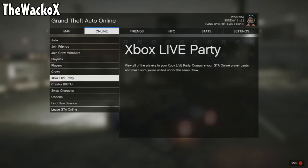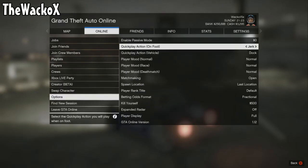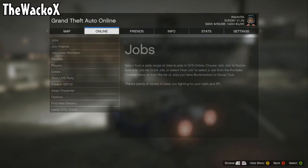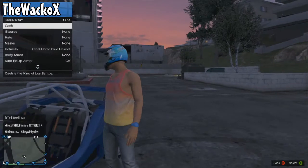The first thing you want to do to start this glitch off is press Start, go to Online, go down to Options, and set your spawn location to Last Location. Mine was already on Last Location — I'm just scrolling through to show you. Set it to Last Location.